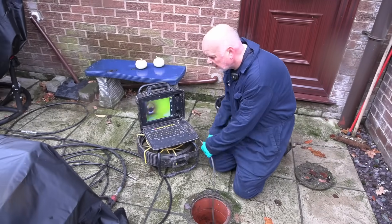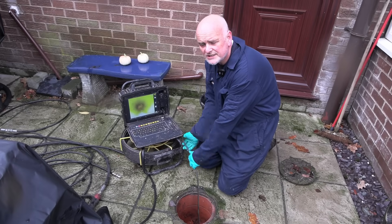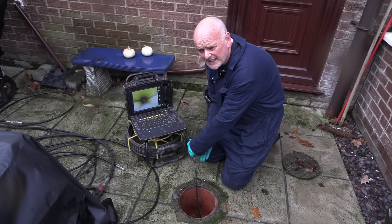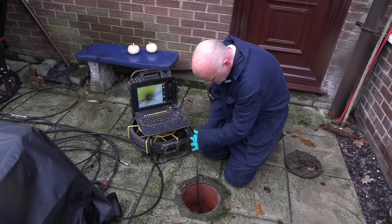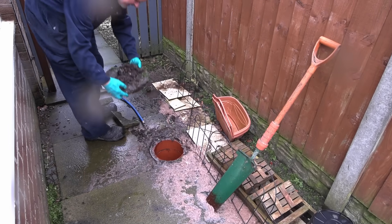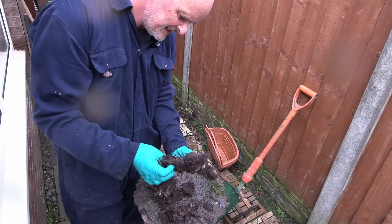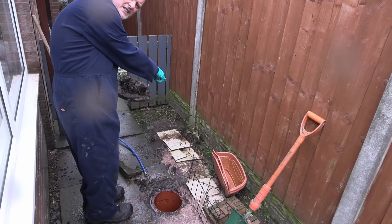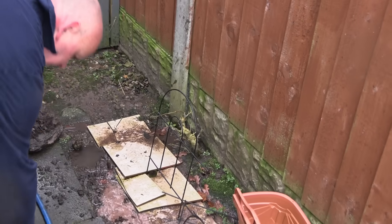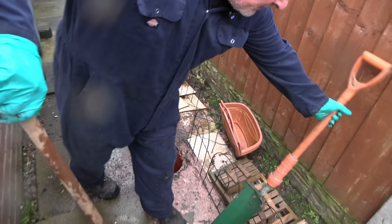So yeah, there's no issue other than a poor gradient — we'll let the customer know about that. It's clean up time. Back round there we'll try and get as much of that toilet waste off the floor as possible back into the manhole. We'll put everything away and then we'll be on our way. So there's a lot — if you look at that, we've had roots in there from something but they appear to be dead, so it might have been from this edge rubbing in the corner. Let's get what we can down there.